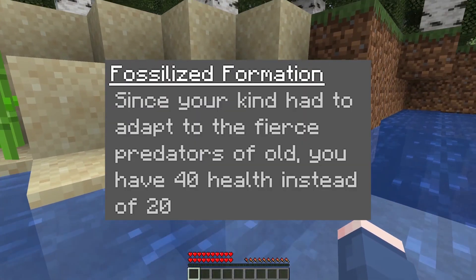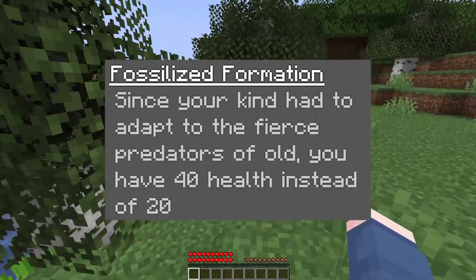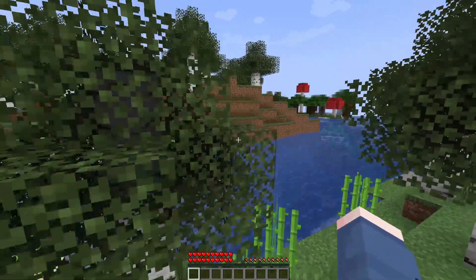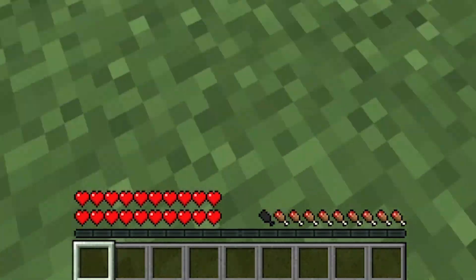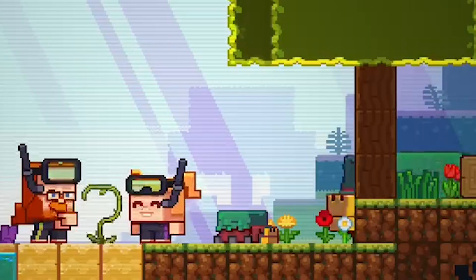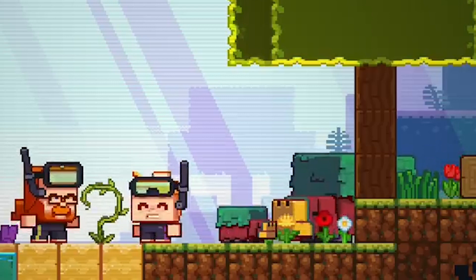Your next ability is Fossilized Formation. Since your kind had to adapt to fierce predators of old, you have 40 health rather than 20. This basically means you've got 20 hearts instead of the normal 10. You're extremely chunky, which makes sense because this mob looks like it's going to be a bloody behemoth in Minecraft, because we all know it's going to be.